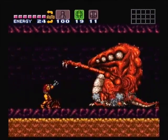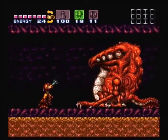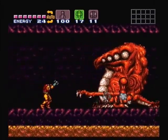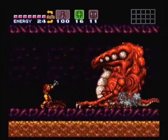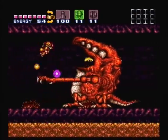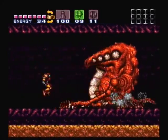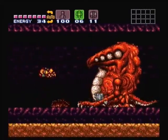We're just gonna walk right up to him, send a super missile into his face and tell him to step his ass back. Pretty much every time he opens up his mouth, hit him with a missile or a super missile or a charge shot, whatever you decide to fling at him. Super missiles work the best whenever you can get one through to him.